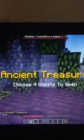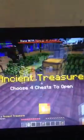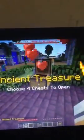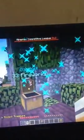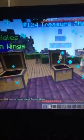Alright, let's see what we're gonna get. This one. That one. Okay, we got some good stuff. Demon wings! Yeah! And a cat pet.